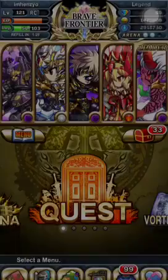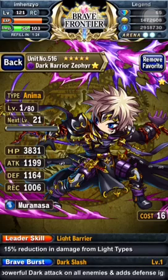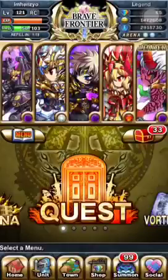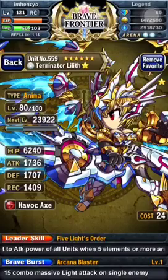And then Michelle — self-explanatory. Zephyr is there just for the defense ignore buff. I know he's level 1 but it doesn't matter; I just need his ray burst. And then Lilith for obvious reasons — she's not fully leveled yet, I didn't get to work on her, but she's still powerful enough.